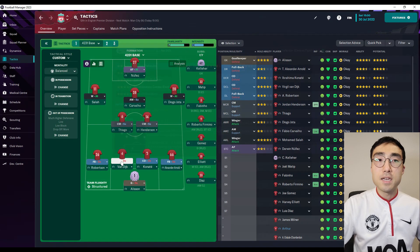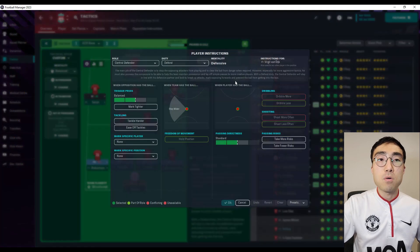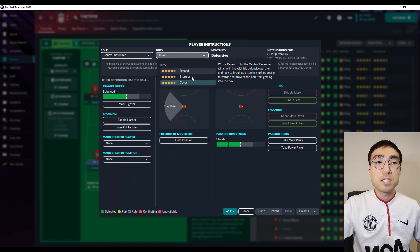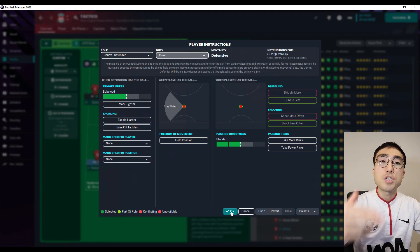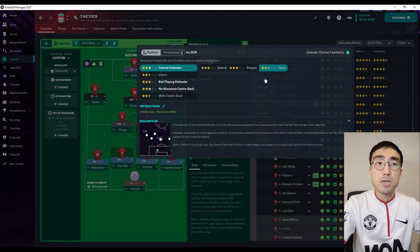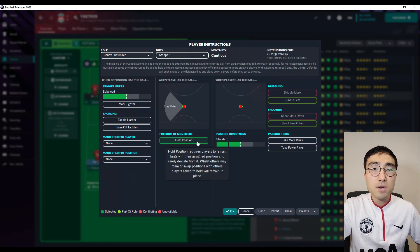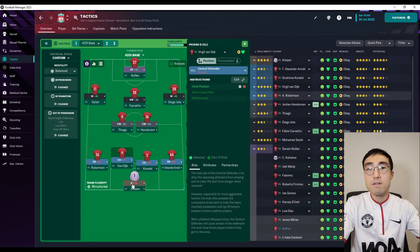And that's not the end. Central defenders can be given three different duties in Football Manager — Defend, Stopper or Cover. The Stopper duty is supposed to make the defenders push ahead of the defensive line, whereas the Cover duty is supposed to make the defenders drop deeper — meaning the option to tell your defenders to push up or drop deeper was already present in previous versions. On top of that, there's also an instruction called Hold Position which you can turn on or off, telling your defenders to stick to their positions — just another layer of confusion.